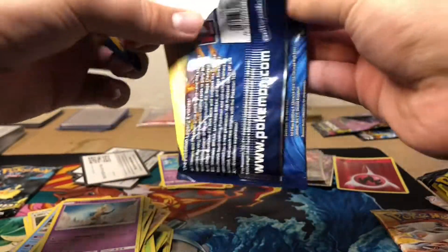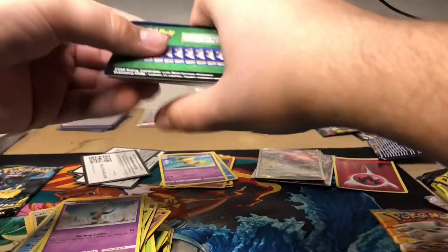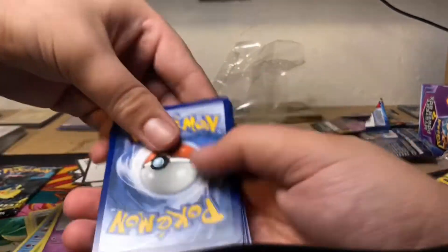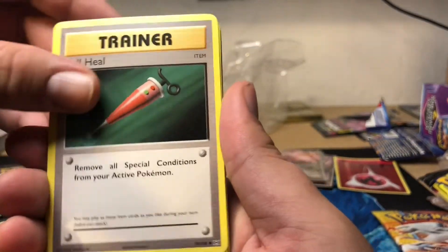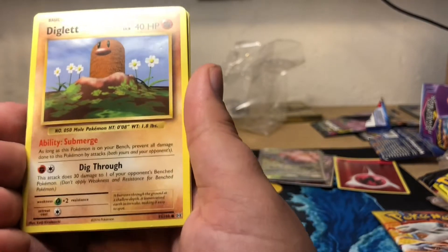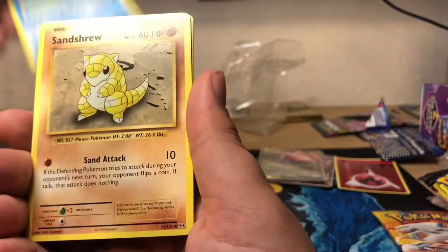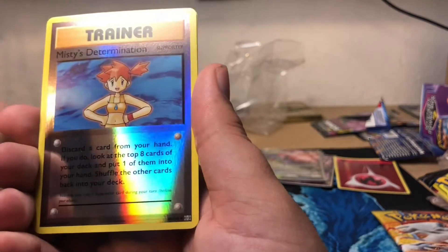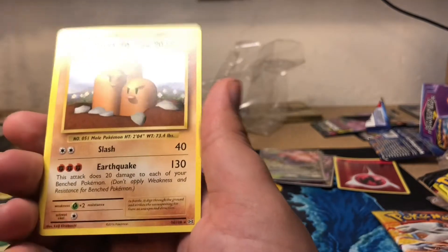Last pack of Evolutions - going for the Charizard. Crazy how much these packs have gone up in the last few years. Green code card - chance for the Reverse Holo Charizard. We got Full Heel, Kakuna, Charizard Spirit Link - wow, we got two Charizard Spirit Links. Diglett, Poliwag, Chantru, Voltorb, Magnemite, Misty's Determination, and a Dugtrio.